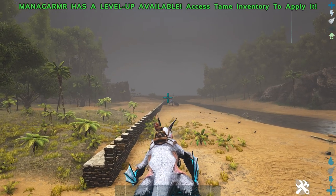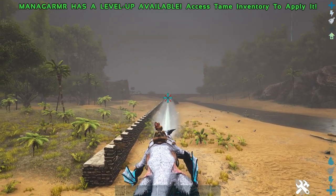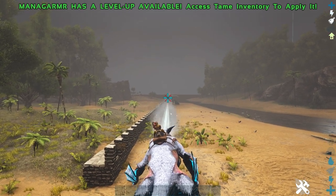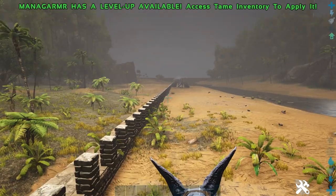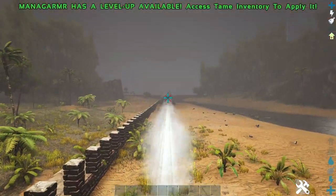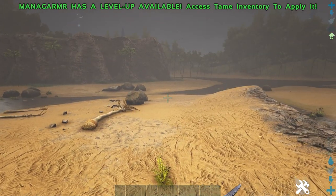I'm here with the Managama and I can hit the Parasaur from here. I can't see the damage numbers because I'm so far away, but I can still definitely hit him. I'm at 60 foundations away - that's how good the Managama's breath is. You can just snipe everything with it.